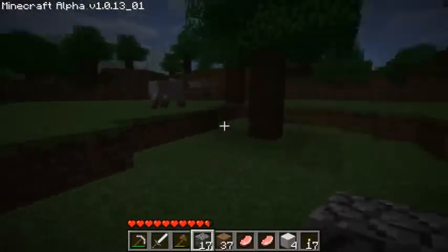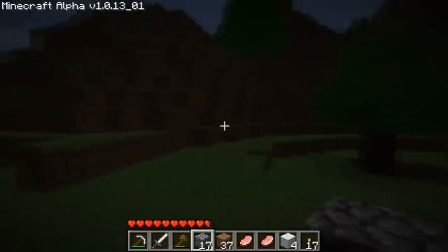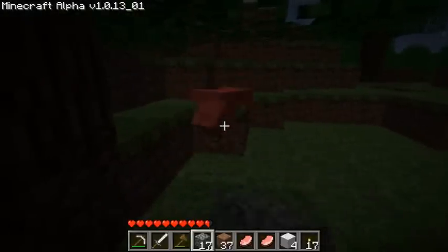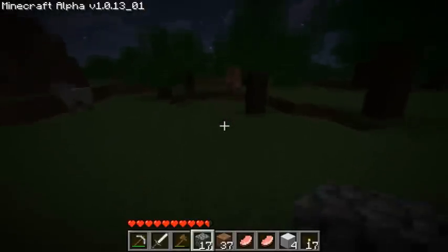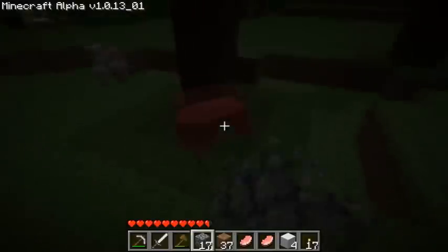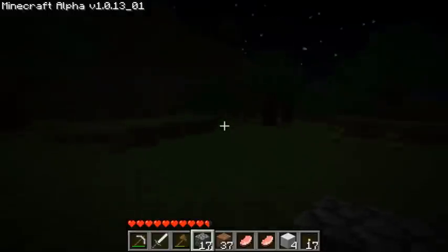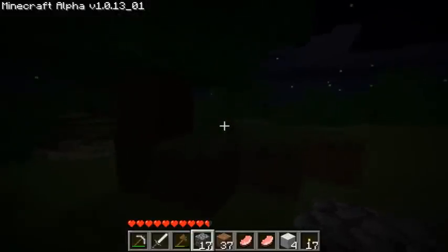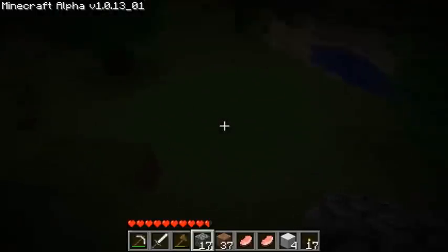Minecraft guy is so badass that he can punch a sheep and beat the wool right off of him. He can also punch a pig and beat a pork chop out of him — sometimes a couple of pork chops. Except for that one. I marked that cave with a torch, because I get the feeling it'll be interesting to come back there later. Okay, there's my house — I was hoping I hadn't gotten lost.